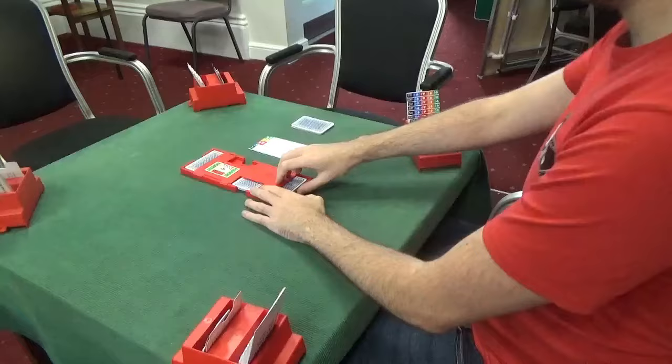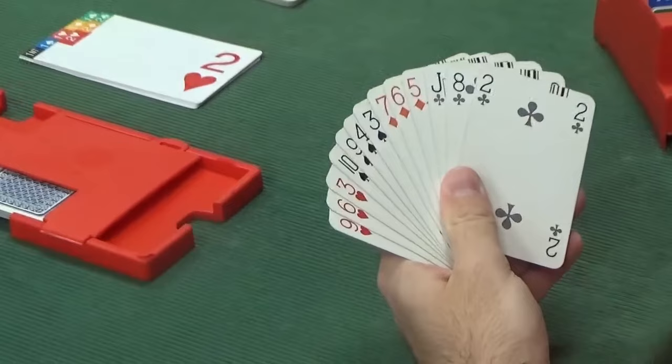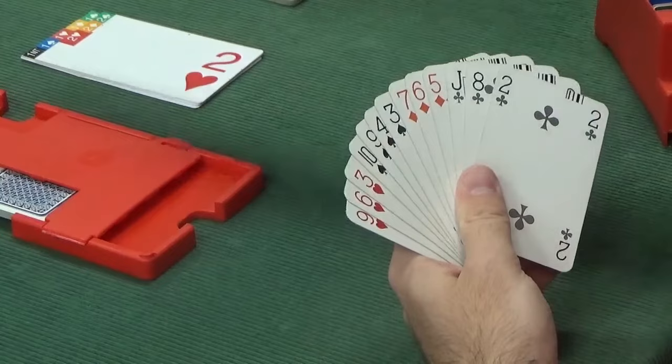Now to South. It's probably not going to take long to work out what to do with this hand: 4-3-3-3, which is the worst shape — absolutely balanced and flat — and 1 point. So absolutely nothing to say. You pretty much never be bidding on this hand unless your partner forced you to bid with a double, or you were doing level of the fit or something. So this is a straightforward pass.